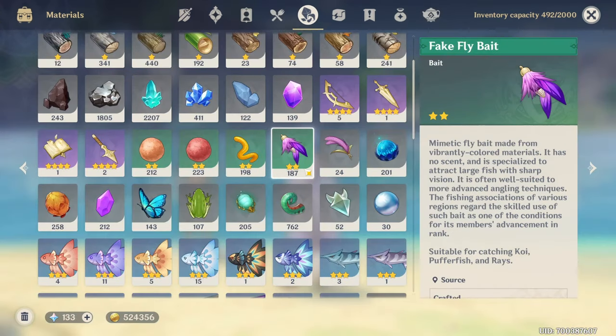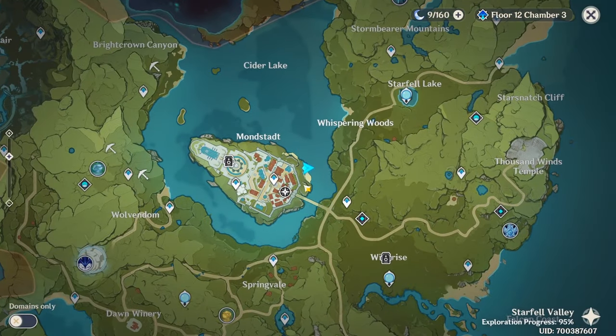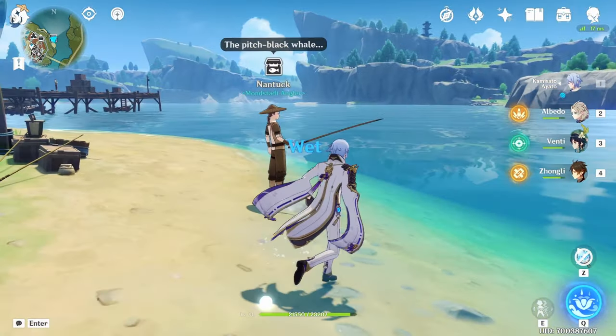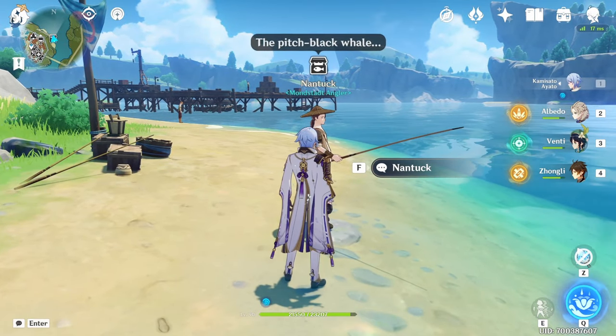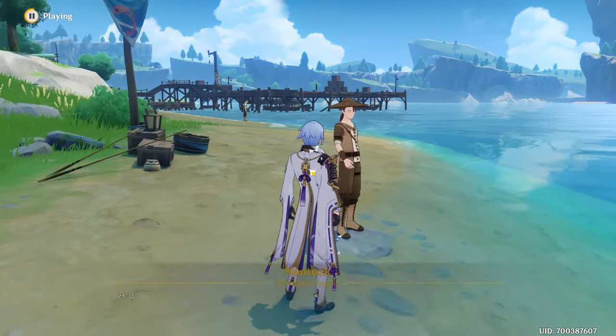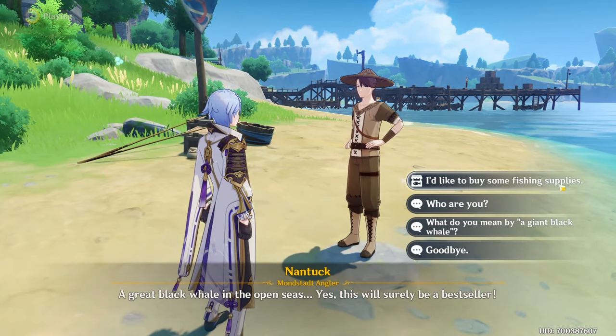The bait you want to use for the koi fish — both the golden and the rusty — is going to be the fake fly bait, which is this one over here. To unlock this bait, come over here to Mondstadt, go to this side of the city, outside of the gates, and find this guy right here. His name is Nantuck and it's going to say Mondstadt Angler. Talk to him and choose the option 'I'd like to buy some fishing supplies.'